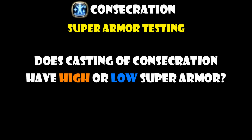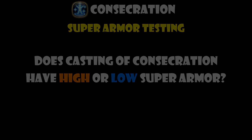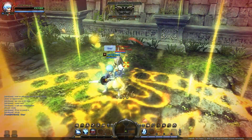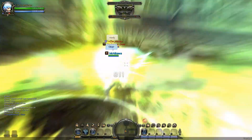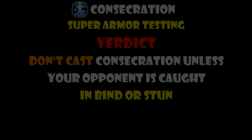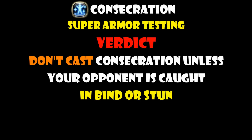Before we go into exactly how you can execute a combo to fully utilize the damage potential of Consecration, let's talk about how much super armor the casting animation of Consecration actually has. In our first test, we used Impact Hunt, which failed to cancel Consecration, showing that you have some super armor there. But in our second test, we used Heavy Slash, which actually managed to cancel Consecration. So the casting animation of Consecration does have some super armor, but definitely not as high as skills like Chain Lightning for Priest. To play it safe, cast it only when your opponent is caught in a bind or has received a stun from your Mindbreaker.